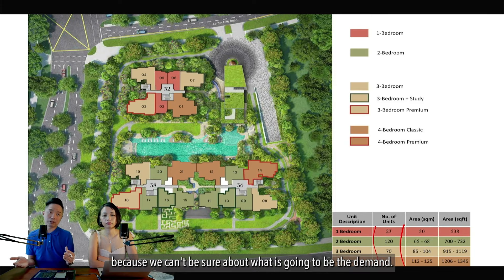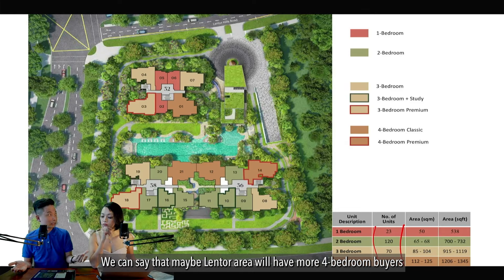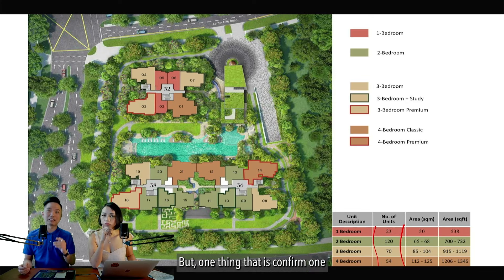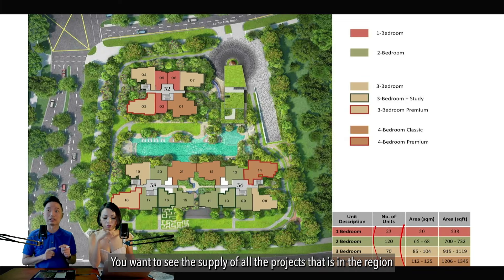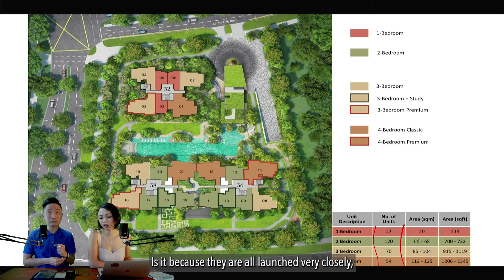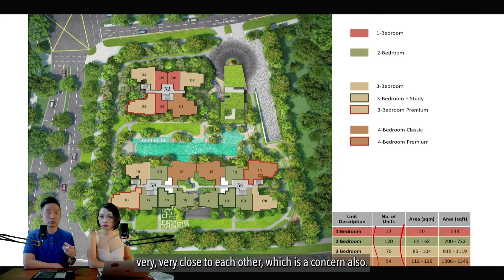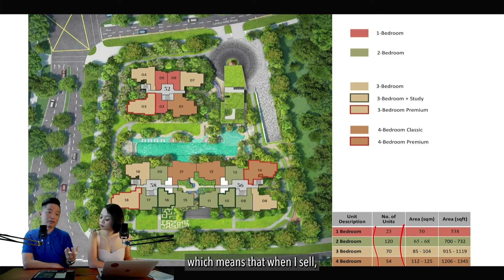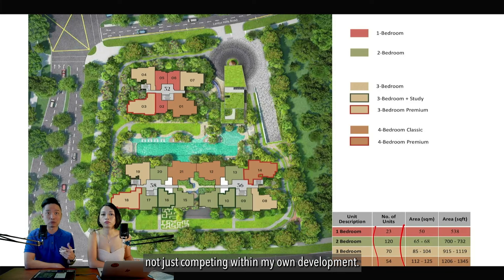For example, we may say Lantoria area will have more four-bedroom buyers, but what's confirmed is the supply. You don't just look at Lantoria's supply — you look at all projects in this region to understand which unit types are safer. All these projects are launched back-to-back, so they will all receive their keys very close to each other. When you sell, another project will be your competitor — you're not just competing within your own development, but across hundreds of units in the entire area.